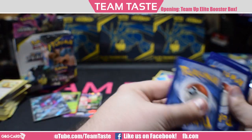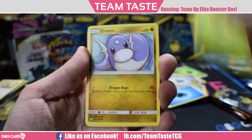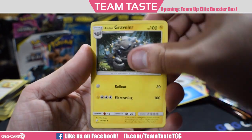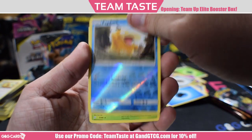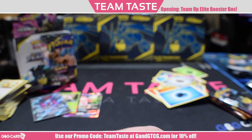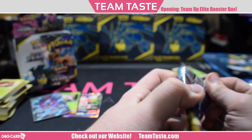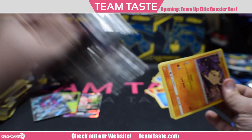Here we go: Weedle, Jertini, Alolan Grimer, Ponyta, Cosmog, Alolan Graveler, Omanyte, Water Memory, Reverse Psyduck, and a rare Beedrill. Decent card in the right meta — if the meta's all tag teams, then you can take three prizes for one, which is really cool.